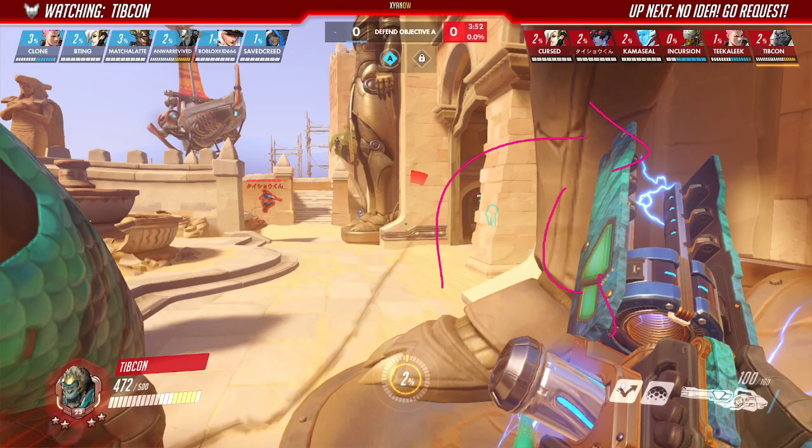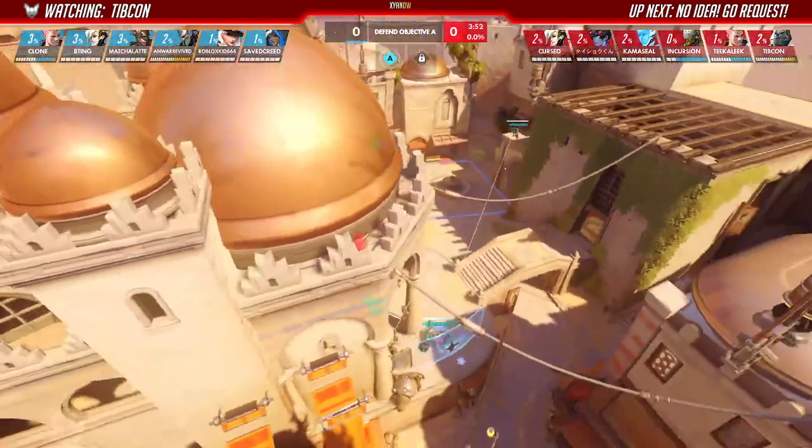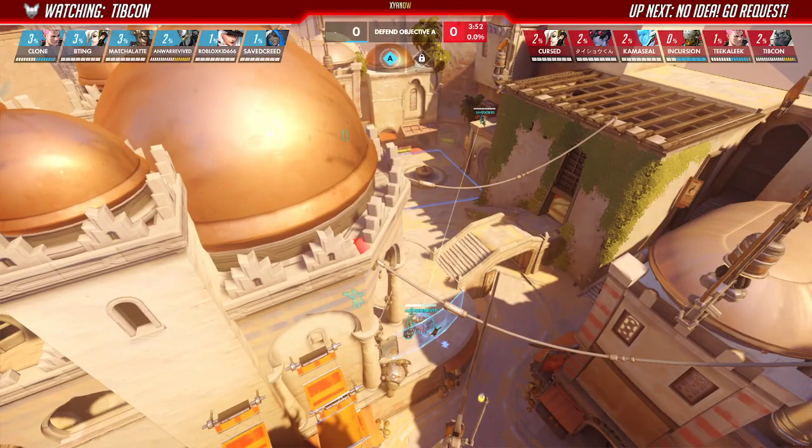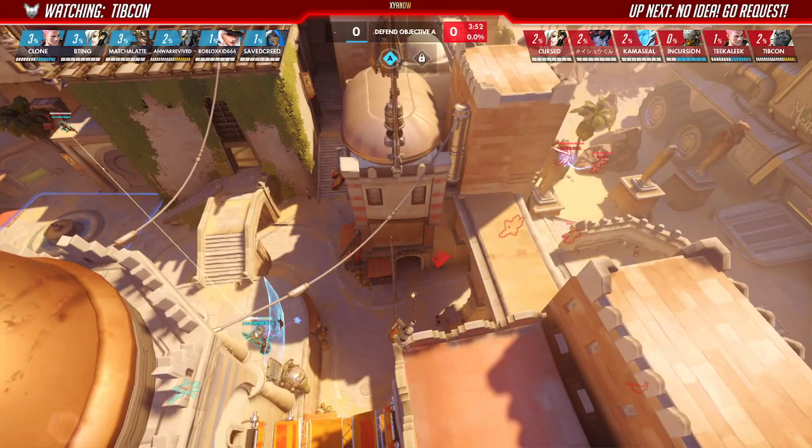The big thing is you need to go from cover to engaging really, really quick. Usually try to target the backline — in this case you could go for the Mercy, the Ash, or the Ana. It depends on how far you can get. They have a Junkrat so it's not ideal, but you could always take the Hydro and then jump in, or just walk through the arc and jump in, try to get the Mercy, then drop behind them or jump for the raid.